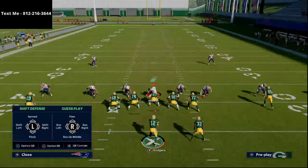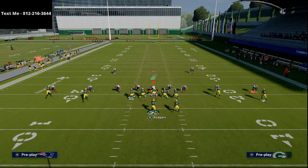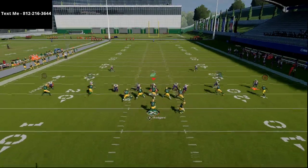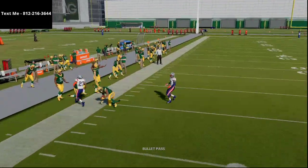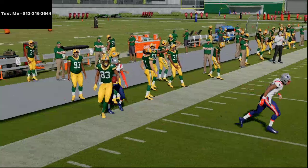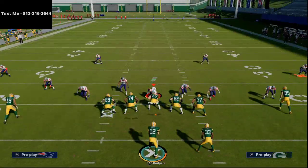Out routes and corner routes are starting to make their way back into the game. On the left, you can see right on the cut, right on the break, the out route beats man.